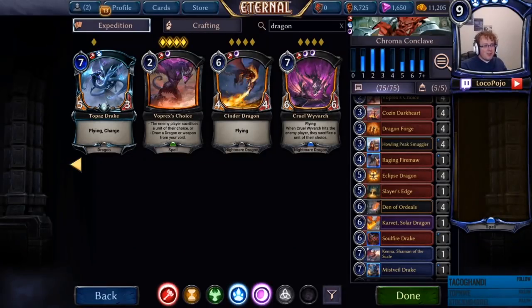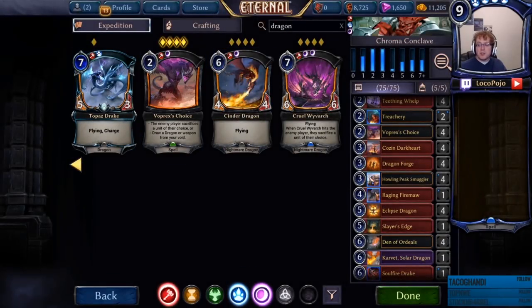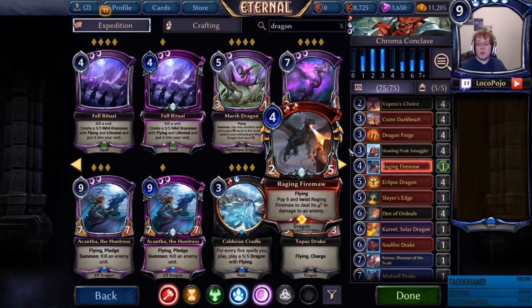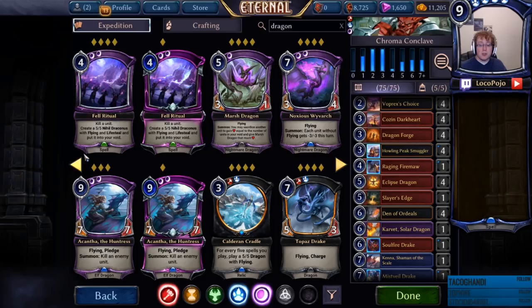Alright, that does it for this edition of Eternal Brews. This is a pretty legend-heavy deck since it's using a wide variety of legends. Keep in mind that since this is a smorgasbord of dragons, you can modify the deck however you like — it's not too bad if you go in for substitutions. There are quite a few uncommon or rare dragons that will work just fine, especially if you manage to get your hands on a couple of copies of Kozen Darkheart, which is a very important card if you're playing with a large number of dragons. Cruel Wyvark is a really solid option. You can also use Topaz Drake to simulate the sort of effect we were getting with Soulfire Drake. You can use Akontha the Huntress to kill things and get some card value. Marsh Dragon for life gain. Noxious Wyvark comes with its own malediction, and that's a very useful effect we actually really considered putting into this list.